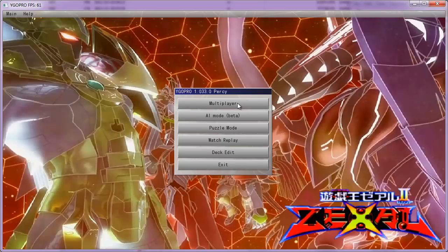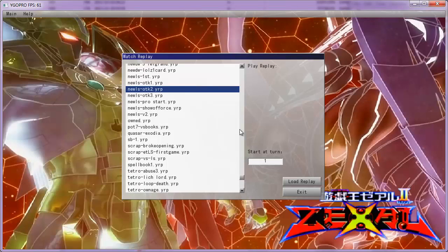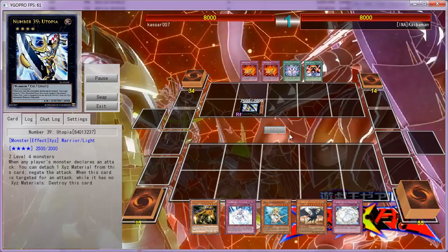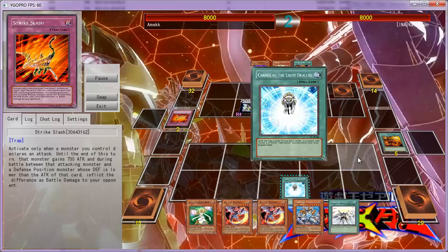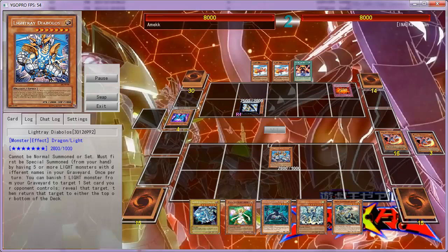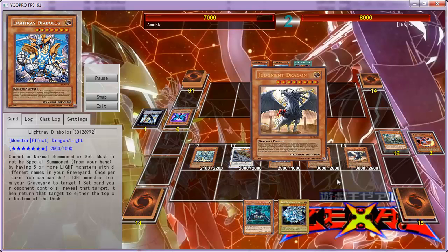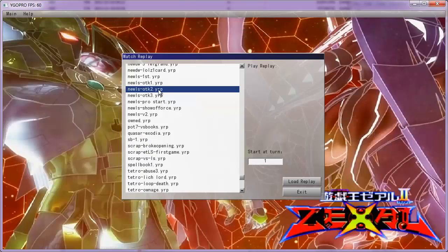So I'll show you a few replays first before I show you the deck. White Stone offsets any card disadvantage I would have using Hand Destruction. Alright, so I guess this one is sort of a very typical OTK — it's not that special because I didn't use many hand spells, so this is probably not the best replay. Let's see what else I have.